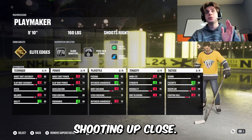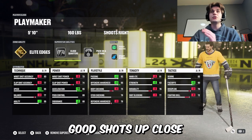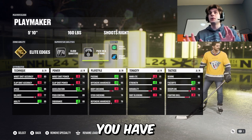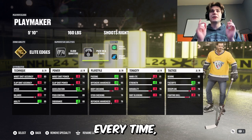It also has great shooting up close. Even though the attributes are low, you can still get good shots up close with close quarters. And if you're ever up close, even though you have 83 deking, puck on a string helps that forehand and backhand. You should score every time.